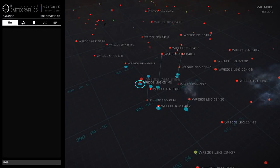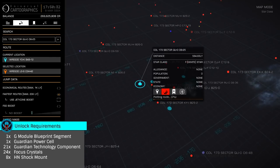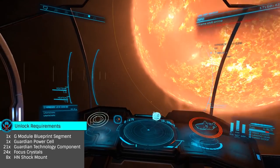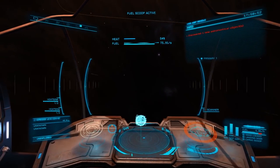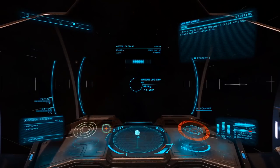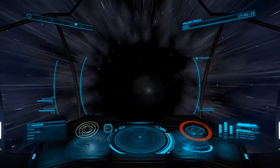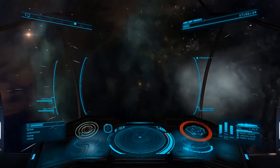Now that you're ready to head out, you'll need to plot a route to one of the active Guardian structures that give Guardian module blueprint segments. These are a different layout than the sites that give the weapon blueprint segments. I'll be heading to HD 63154, Body B3A. This site is 140,000 light seconds from the primary star, so it'll take a little bit to get there. As you arrive at the planet, the site will show on your navigation panel as a POI once you're within 1,000 light seconds.